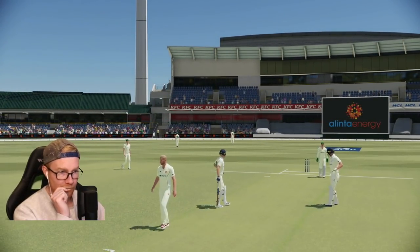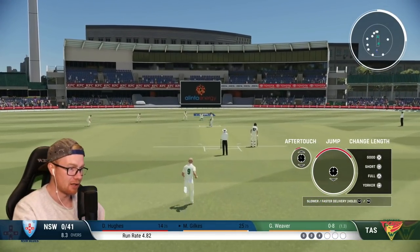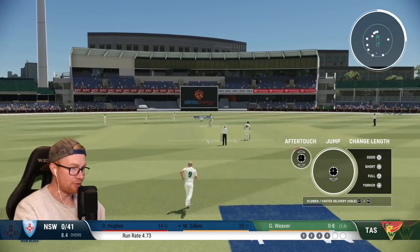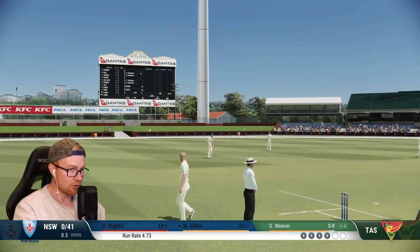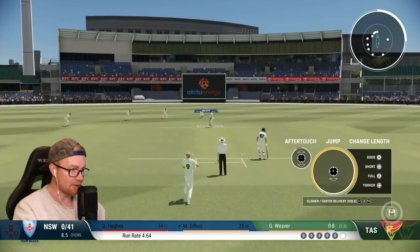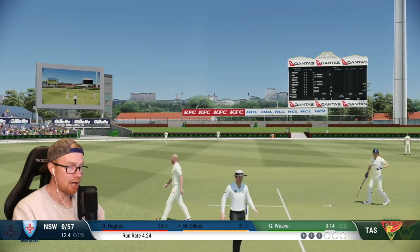I've changed the field up early because they're going to be playing those weird shots again. That one's a bit wide — not given though, nice bit of outswing. That could have been a cheeky wicket to start off — that really hurts. I've moved first slip to second slip, hoping the keeper can take some diving grabs if needed. That shot comes out again, I'm sure it will. Oh well, bounce back — last ball of the over and he leaves it.